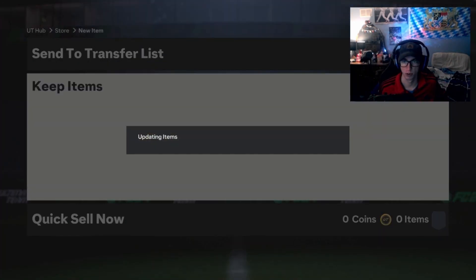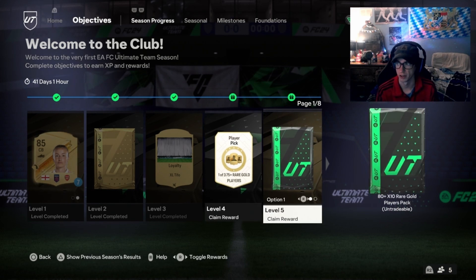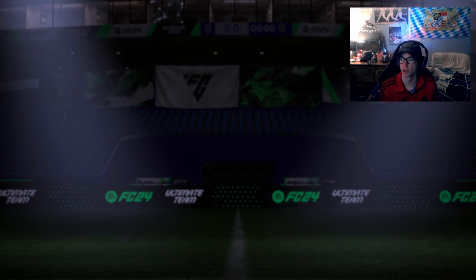We're looking for walkouts, looking for big pulls. We got the level 4 and level 5 rewards. I think I'm gonna go with the 80-times-10 pack, because low-rated cards that are still meta are really good at this time of year. If I can get 10 cards with some decent ones, that's better than two trash 84s. Then we'll do the 75-plus player pick.